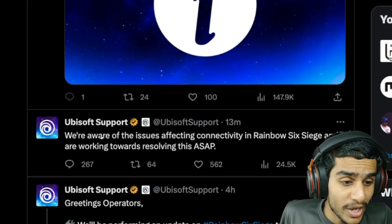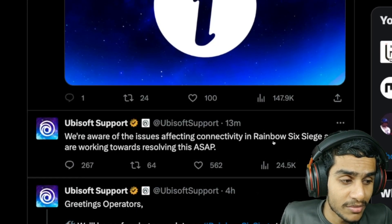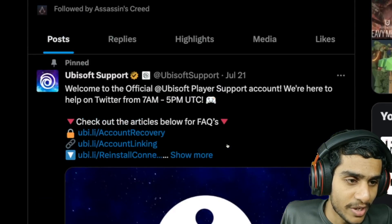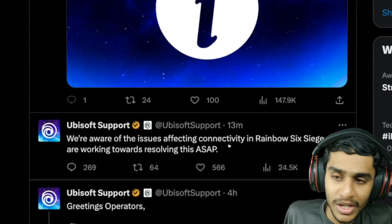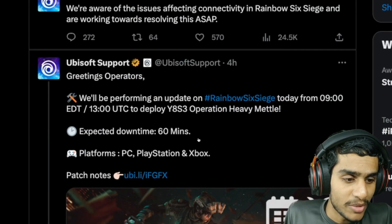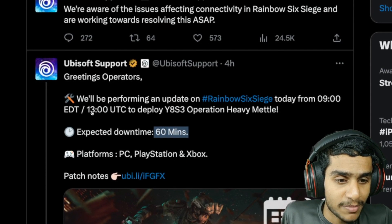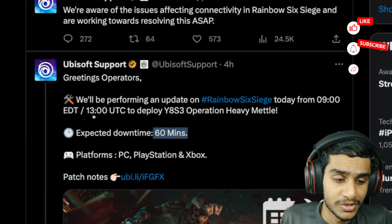Just 13 minutes ago: we are aware of the issue affecting the connectivity of Rainbow Six Extraction and are working towards resolving the problem. So they are currently working to solve this issue. Meanwhile, the expected downtime is 60 minutes — you can expect the servers to be fixed after that.